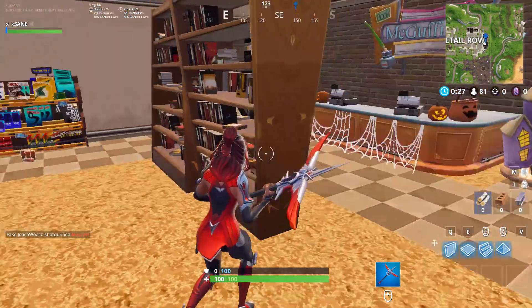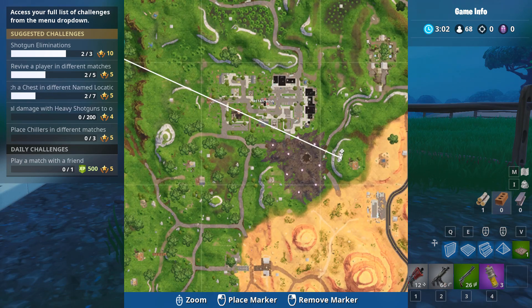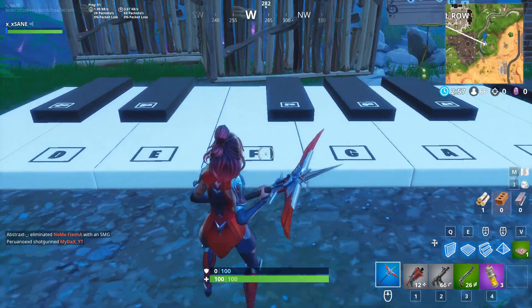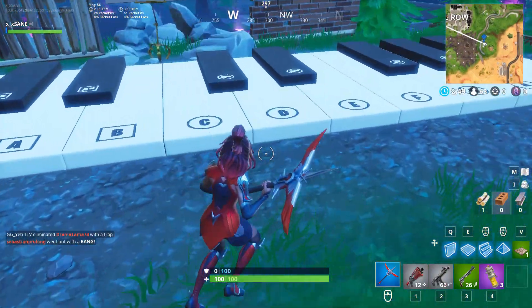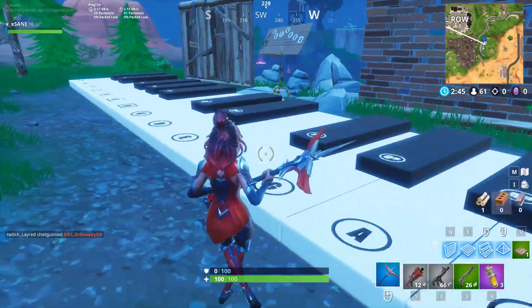Once again, you have to leave the match and come back to do the final stage of the challenge. The piano that you'll be playing the tune on will be southeast of Retail Row, just east of the corrupted area, on top of the hill next to the broken building. Make sure you put the barriers up again so people don't shoot you from Retail Row. This stage is a bit more tricky than the last one because there are two types of keys.